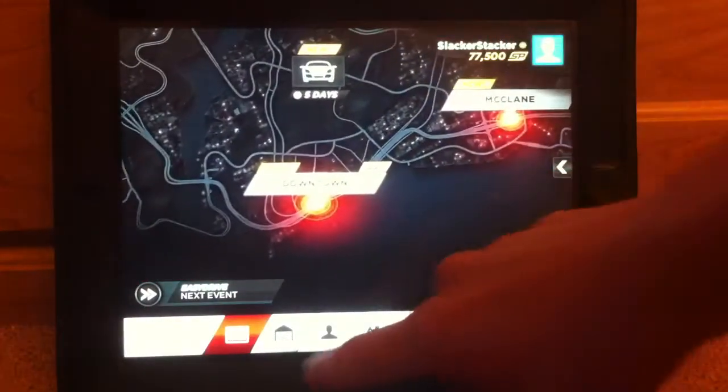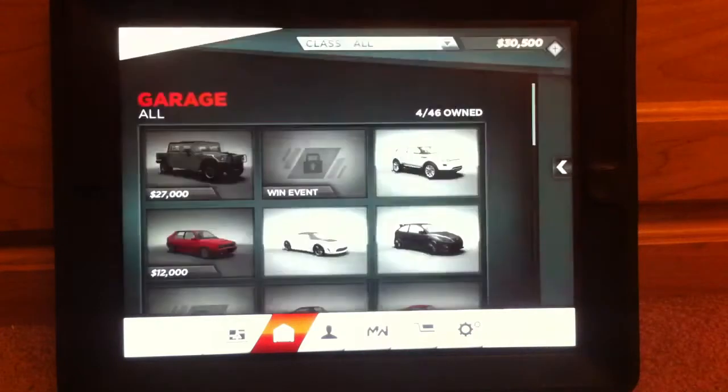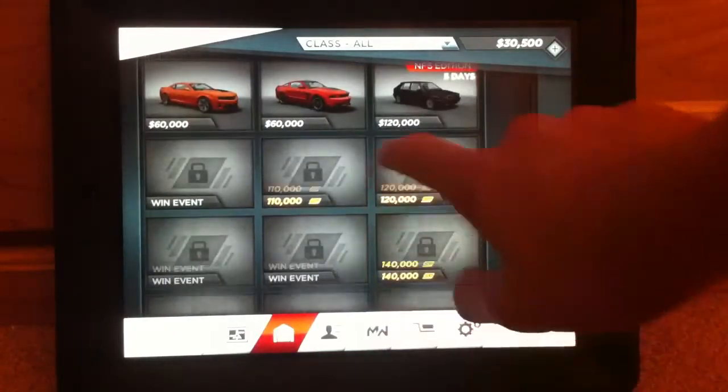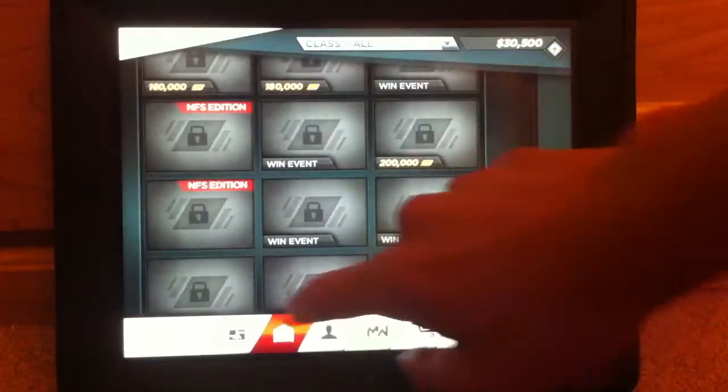So as you can see, this is the app. This is your garage — all the cars you own. You buy cars. As you can see, there's 46 of them. You don't need in-app purchases, it's not all about that. You unlock a car, and once you unlock it, you have to buy it. So that's still cool.